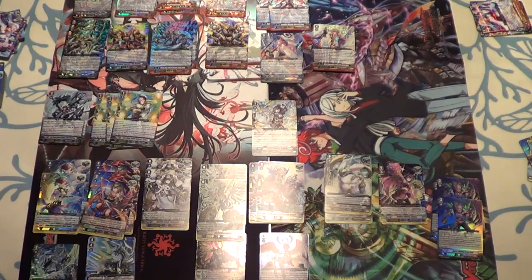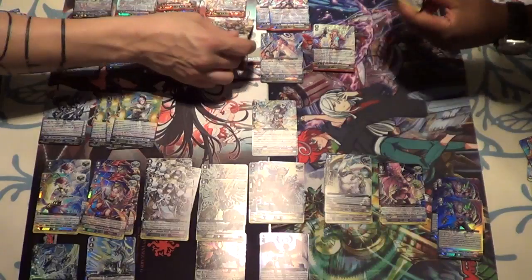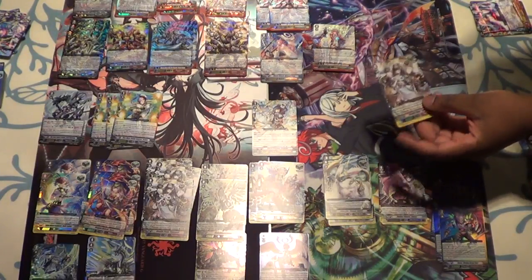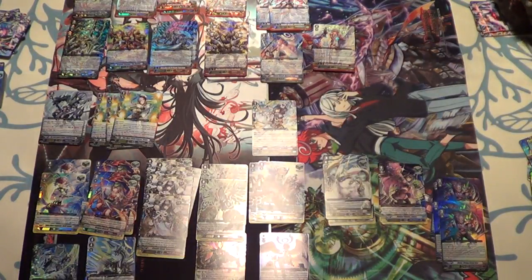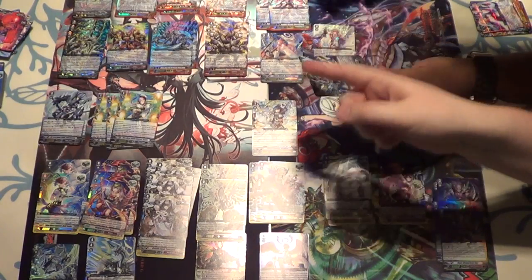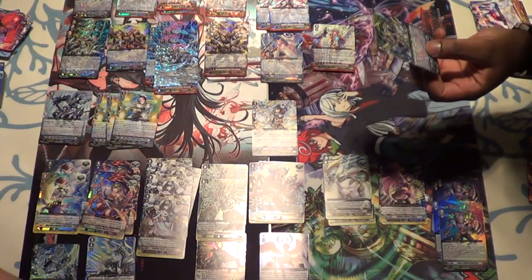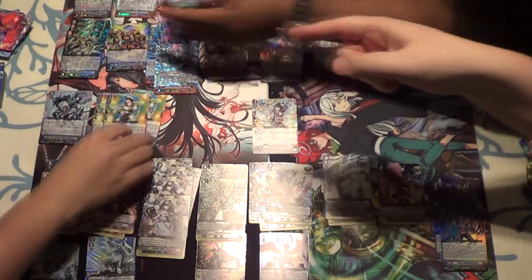Counter-blasting for a stride seems slightly off-topic compared to other clans that get free stride, but then again it's Angel Feather — you reuse everything. Prim's different to the current Angel build; it's more so its own deck, consistently striding. Mike has the most stuff, and that's Savage, right? Top right.